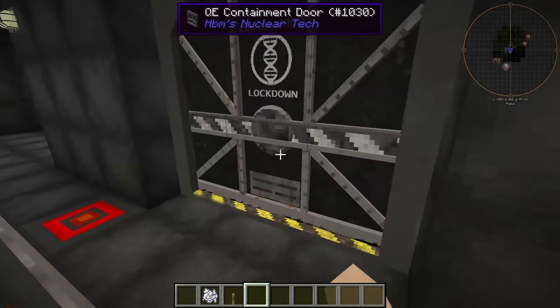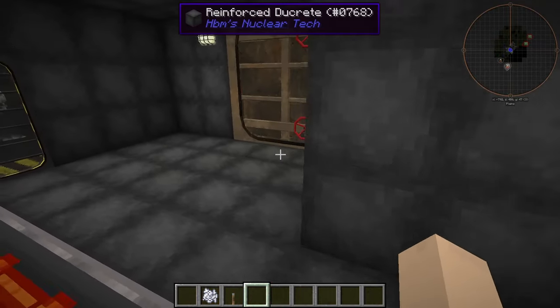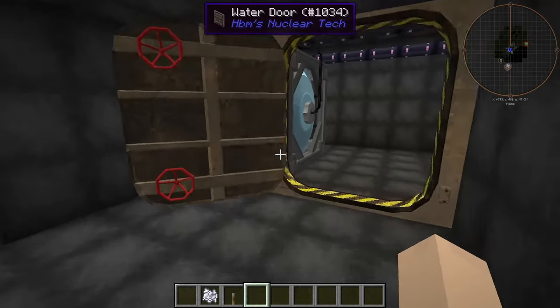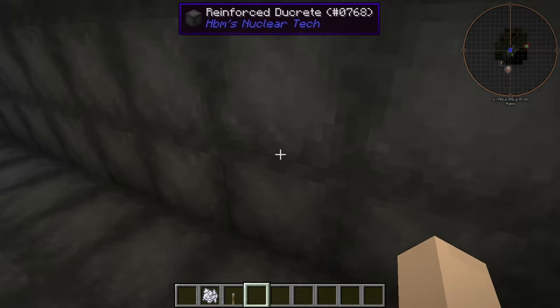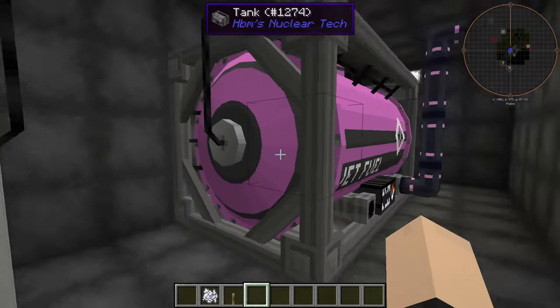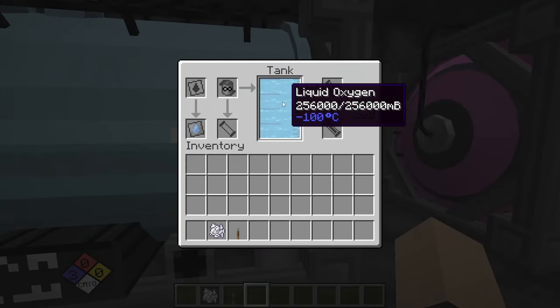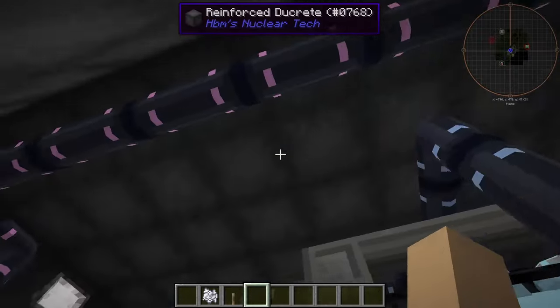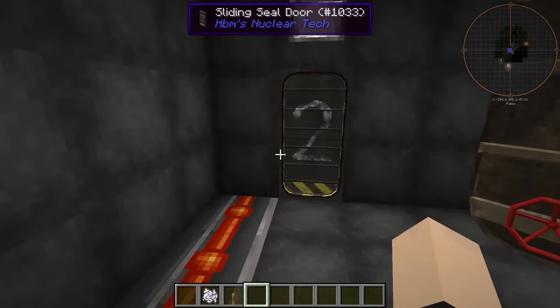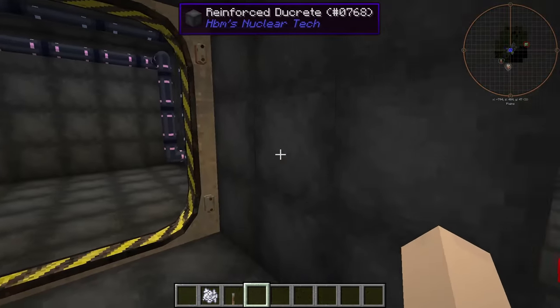First things first, we're actually going to go to the fuel room. We have our jet fuel here, and we have our liquid oxygen, which goes through these pipes here and into the wall, which then goes into the nuclear missile launch pad. Which is pretty nice.